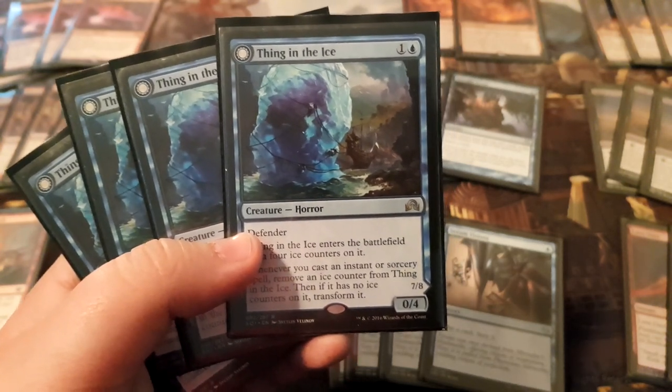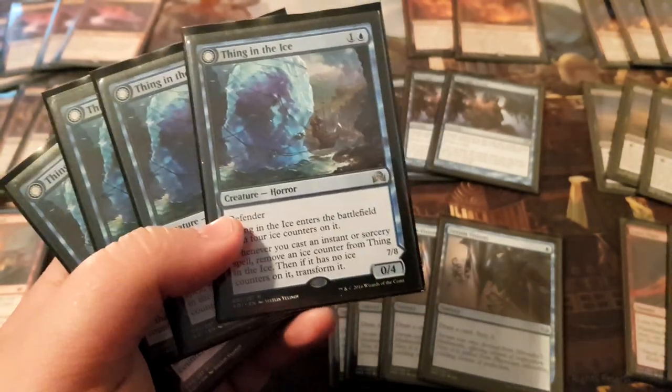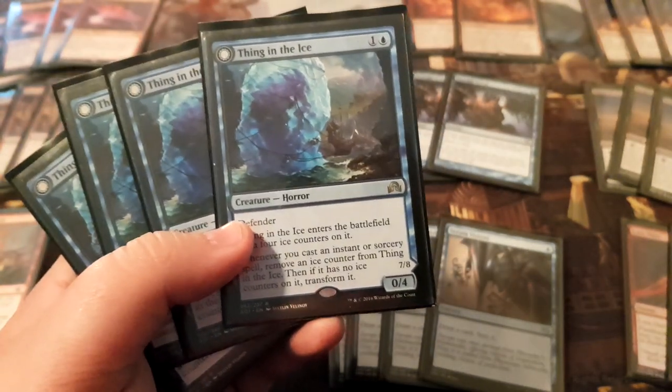Sometimes you get into situations where your opponent has like six creatures in play — humans or something. You just bounce them all back to their hand and swing for 7 damage, get your Phoenixes back. Otherwise you do really big, swingy turns.